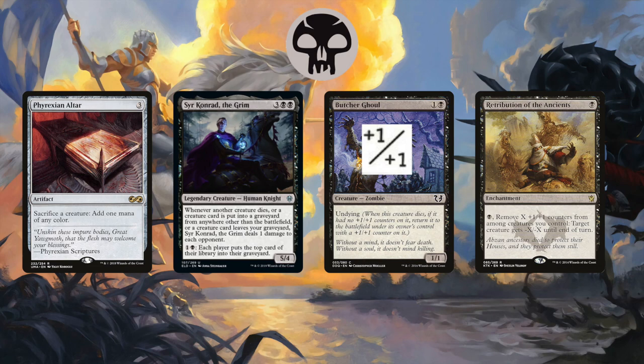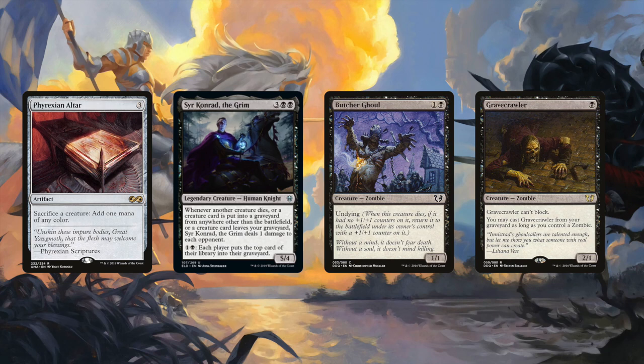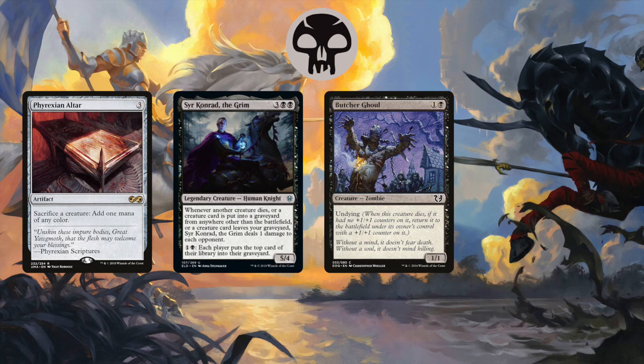Here's a similar combo with Phyrexian Altar and Gravecrawler. If you have another zombie on the battlefield, you can sack Gravecrawler to make a black mana. Conrad pings, and then you can cast Gravecrawler from your bin with that black mana, pinging again. Loop this to kill your opponents.